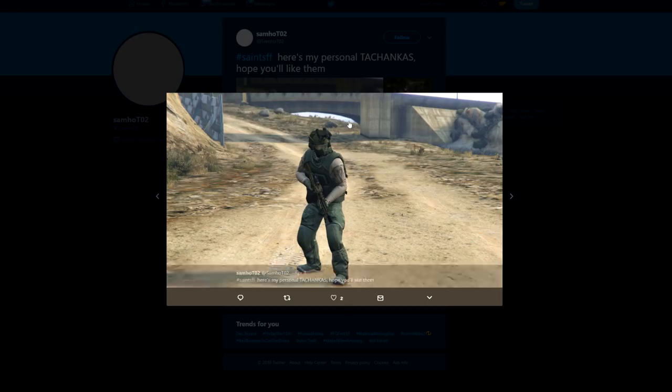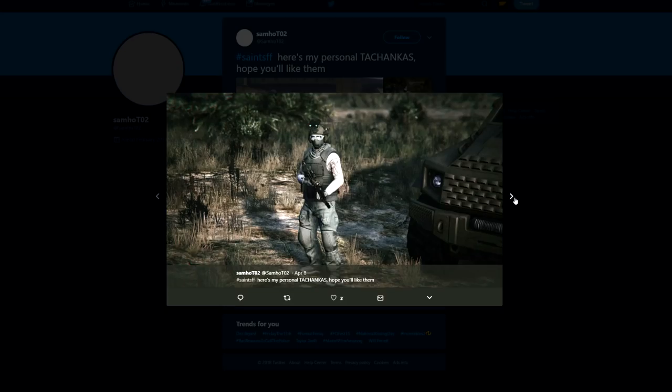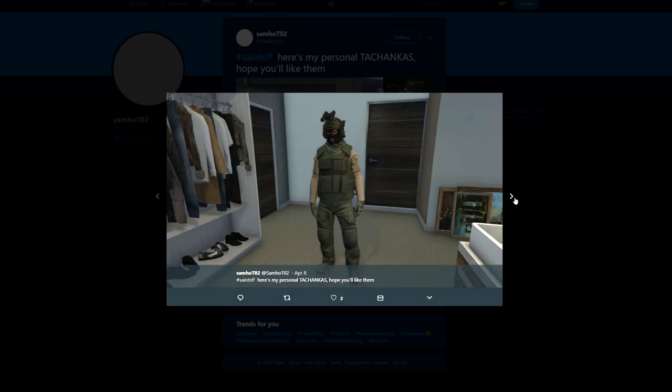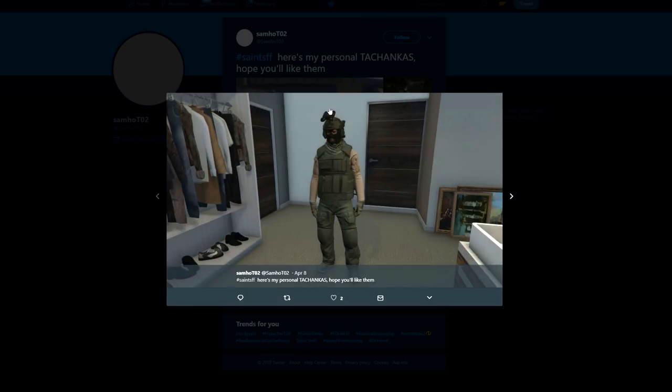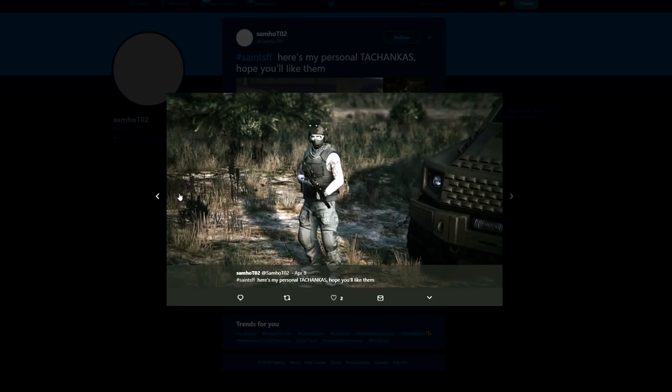Then the final one from Sam Ho is his personal take on Tachanka from Rainbow Six Siege — a nice, bulky, heavy-duty military-style outfit. There are a few different options he has here, but there you guys have it.